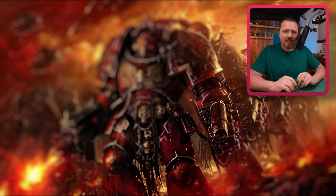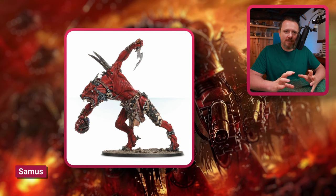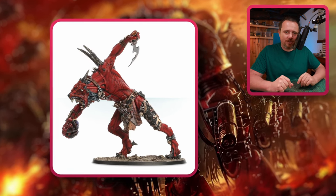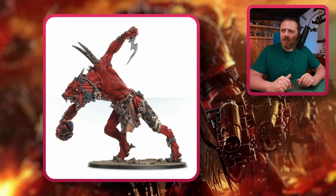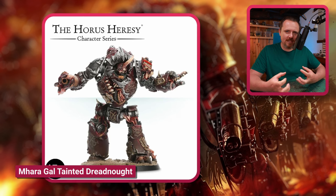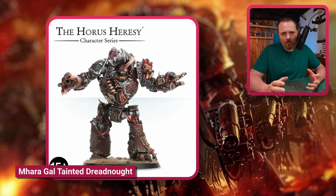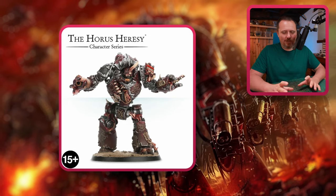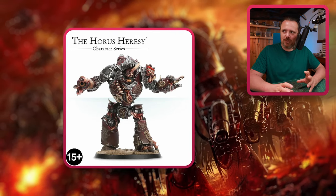Then we have Seamus, a big Daemon Prince kind of character — might be a good proxy for your Daemon Prince. And we have Mahara Gaul, kind of the first Hellbrood tainted dreadnoughts, basically. A pretty cool miniature, but it's also pretty old and the age is showing.